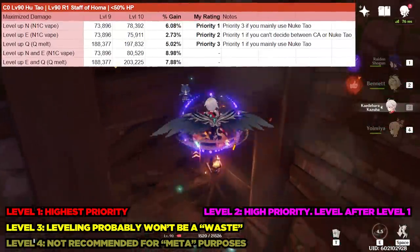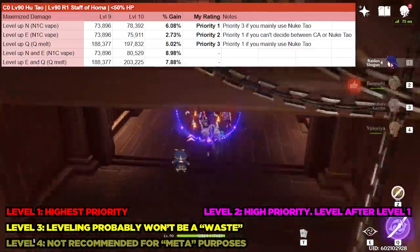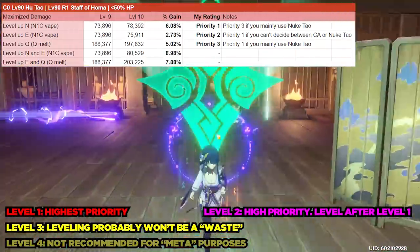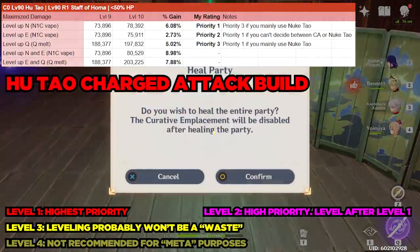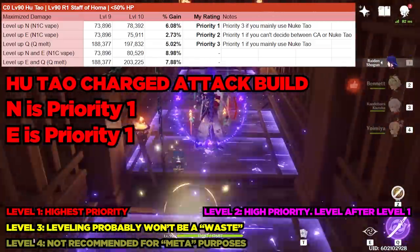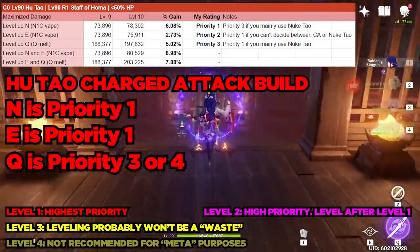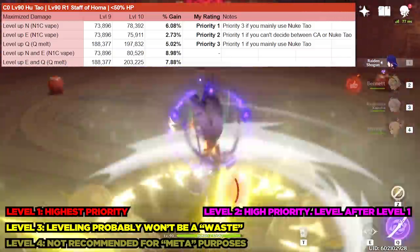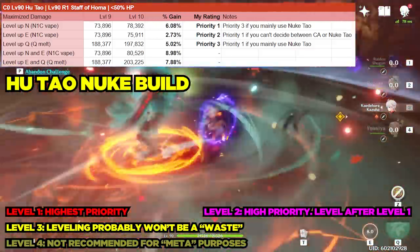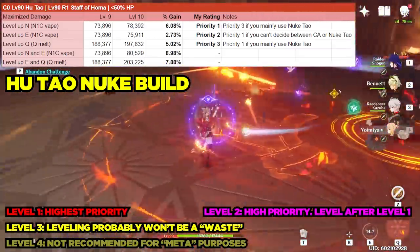Now for Hu Tao. Hu Tao is arguably the most complicated character on this list, not only due to having multiple skills that increase her damage, but also because she can be played in many different ways. If you use Hu Tao primarily as a charged attack main DPS, you should crown her normal attack with priority 1, then crown her elemental skill with priority 2, and her burst with priority 3 or even 4. If you use Hu Tao primarily as a nuker, you should crown her burst with priority 1, her elemental skill with priority 2, and her normal attacks with priority 3 or even 4.